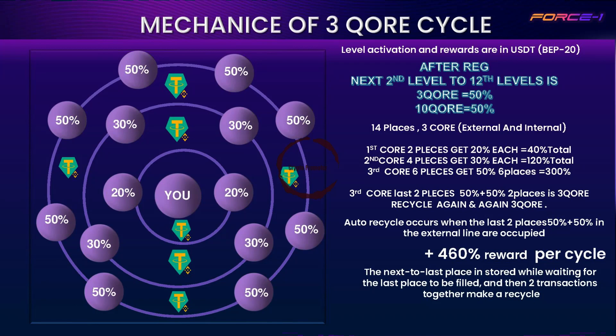In the 3 Core Matrix there are 3 lines and 14 placements. The first line has 2 placements — every placement gets 20% each, so the total earned in the 1st line is 40% profit.